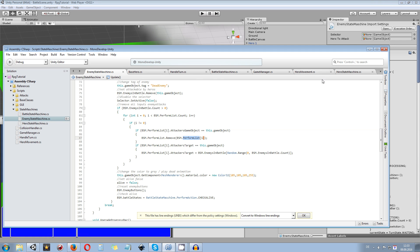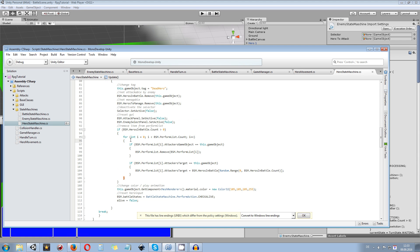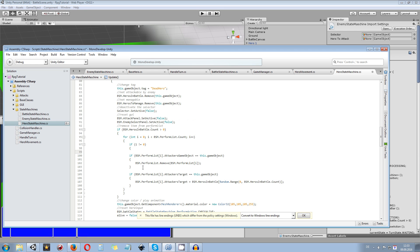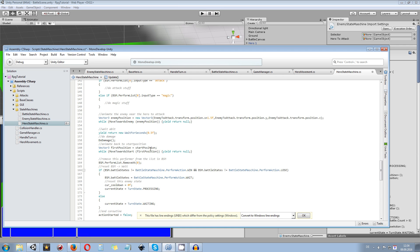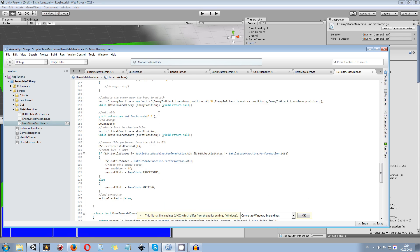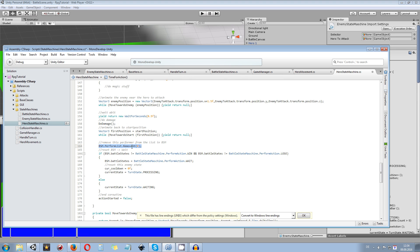Don't forget to save the script and do the same for the hero state machine. Find the turn state dead again, go down into the for loop where we are looping through all the items in the perform list, and do the same — if i is not equal to 0, so it is not at the zeroth item. What this does is it prevents a double delete by the performer and by the dying hero or dying enemy, because we get rid of the item at the zeroth position in the attacking character's turn. We are removing the zeroth item from the perform list anyway, so this prevents us from doing it twice.